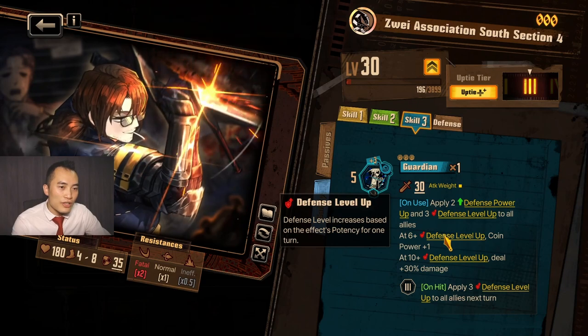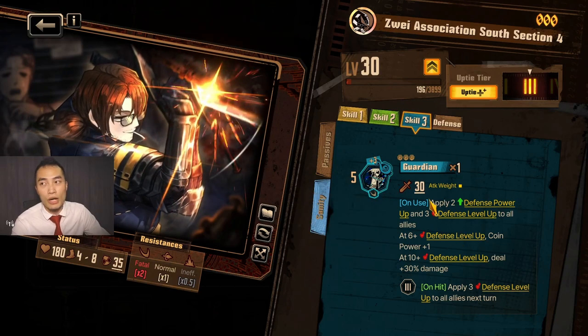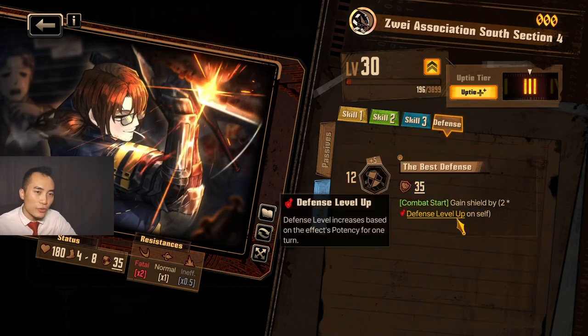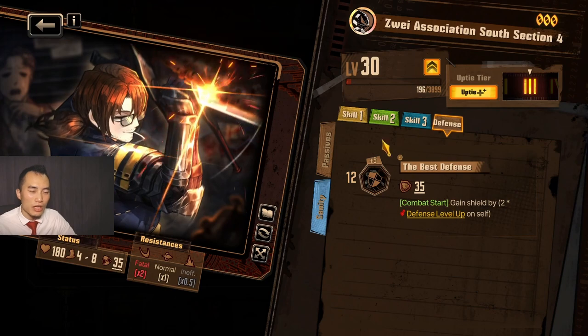This one is interesting because the defense level up only applies for 1 turn, so it's pretty easy for it to fall off. However, if you run it with the other unit — the boss — potentially it can be pretty good. His defense is actually okay; combat start gains shield by 2 times the defense level up on self, but very rarely would you ever use defense.